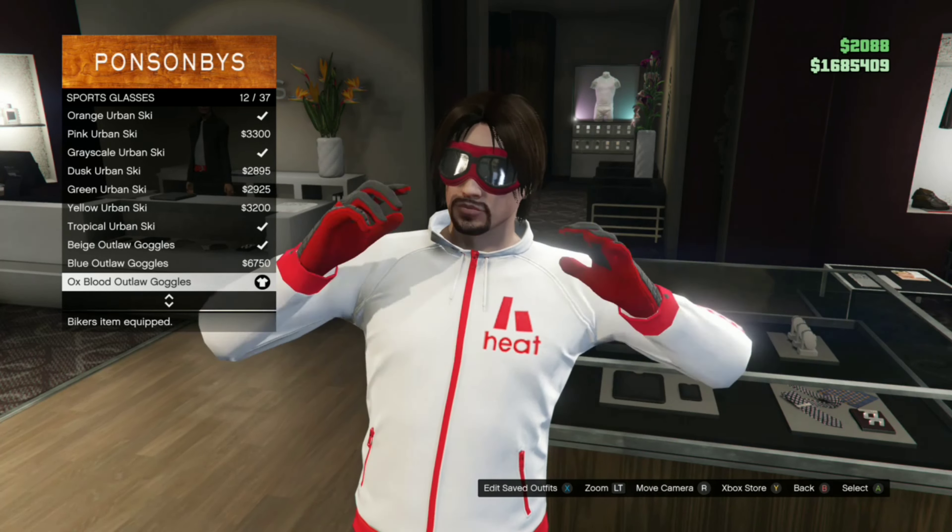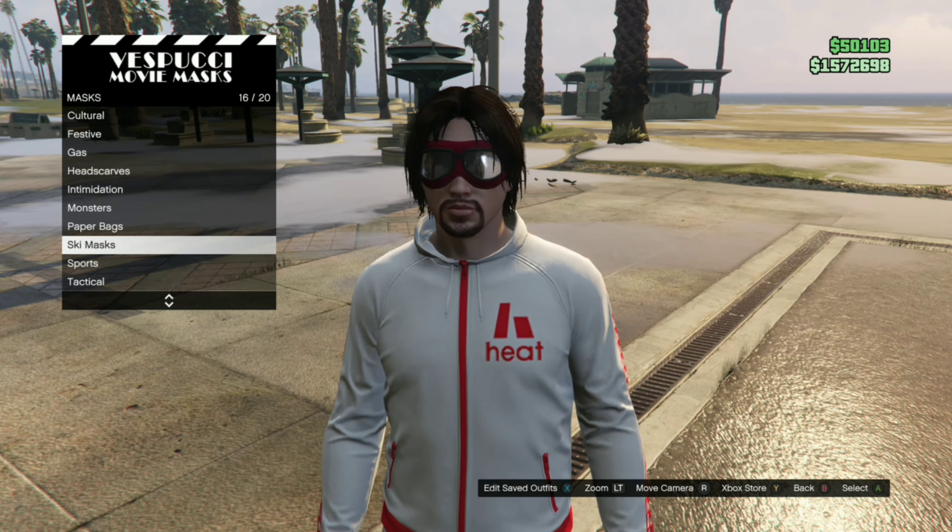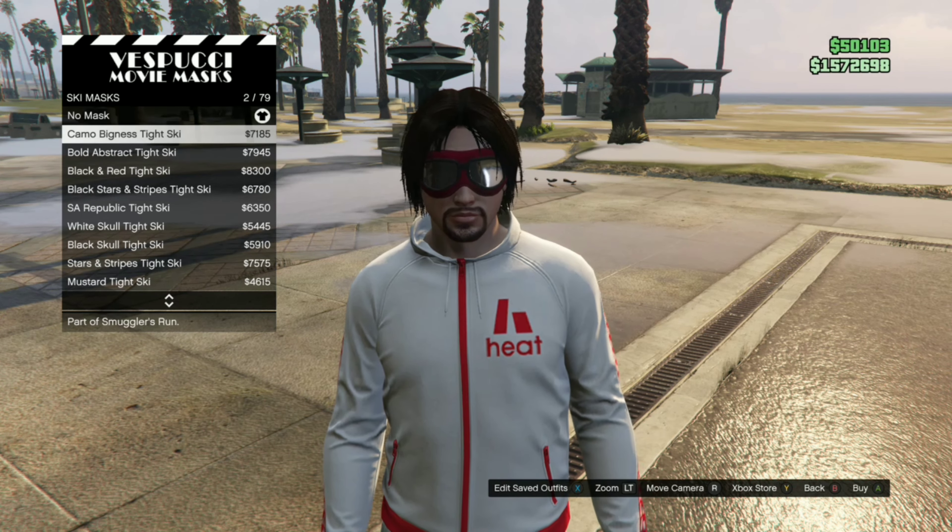Pick the Ox Blood Outlaw Goggles. Once you pick that, you want to go to the Mask Store. Once you're there, you want to go to Ski Mask. Pick the black tight ski.